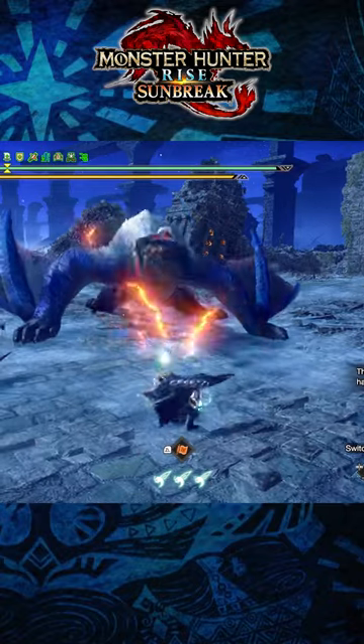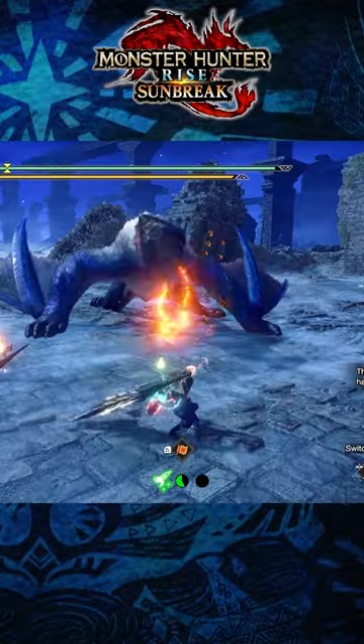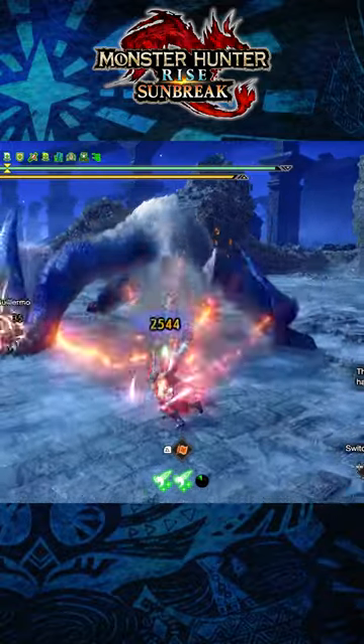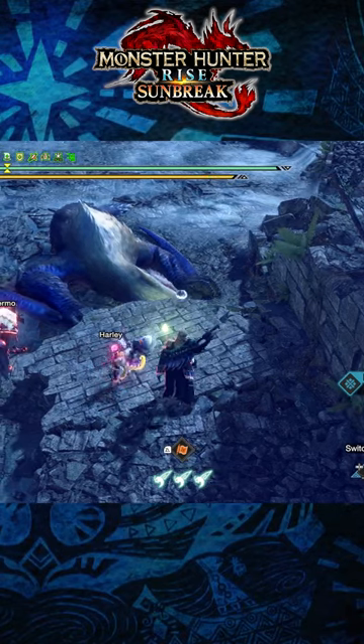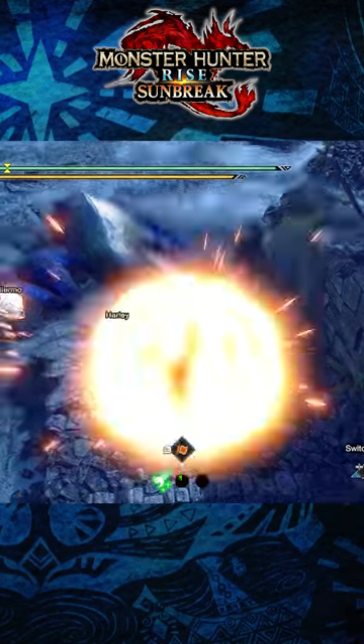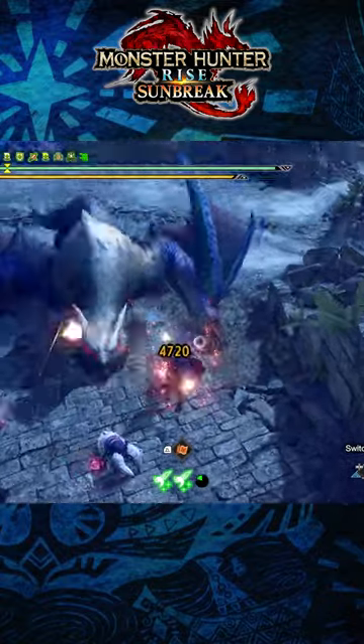Here are three quick tips for the greatsword in Monster Hunter Rise: Sunbreak. If you're having trouble performing the strongarm stance silkbind attack, which is a counter move that allows you to perform powerful charged follow-up attacks, then make use of small barrel bombs. You can counter these yourself to activate these strong charge attacks without having to rely on a monster hitting you first.